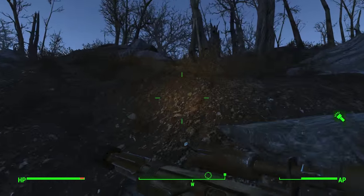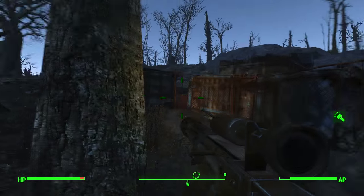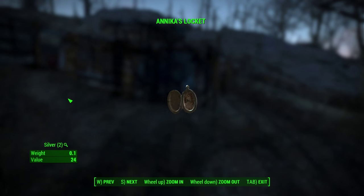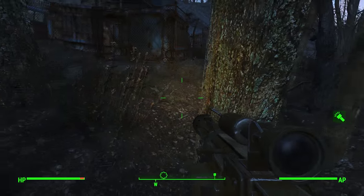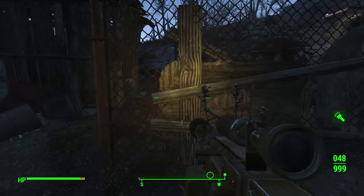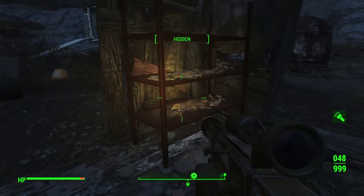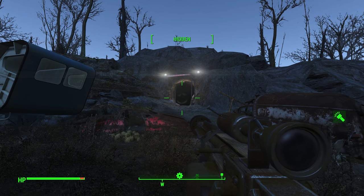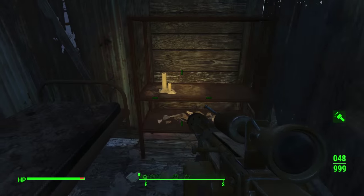Alright, let's finally go explore the vault. Something doesn't feel right — sensitivity issue. I accidentally hit one of the sensitivity changers on my mouse. Fixed now. This place has working lights — does that mean it's inhabited? Probably.